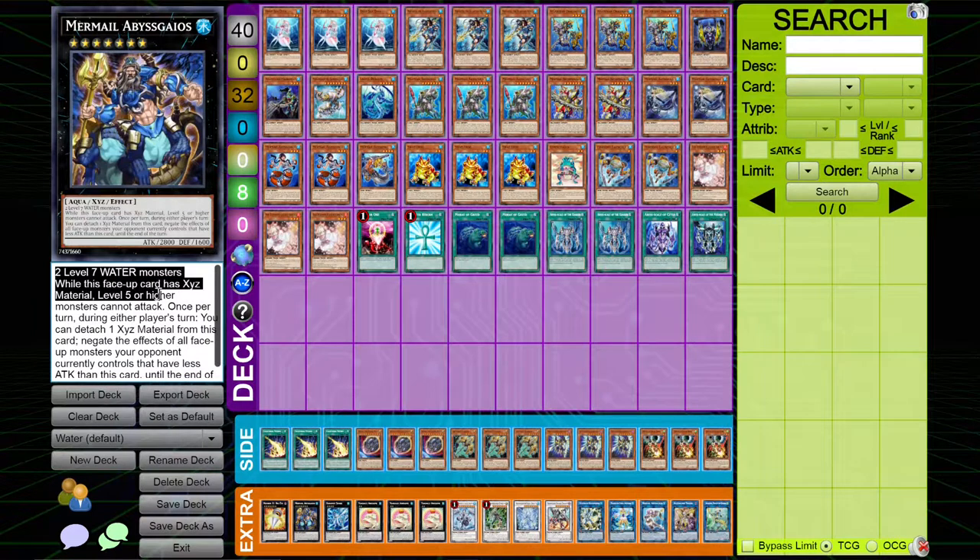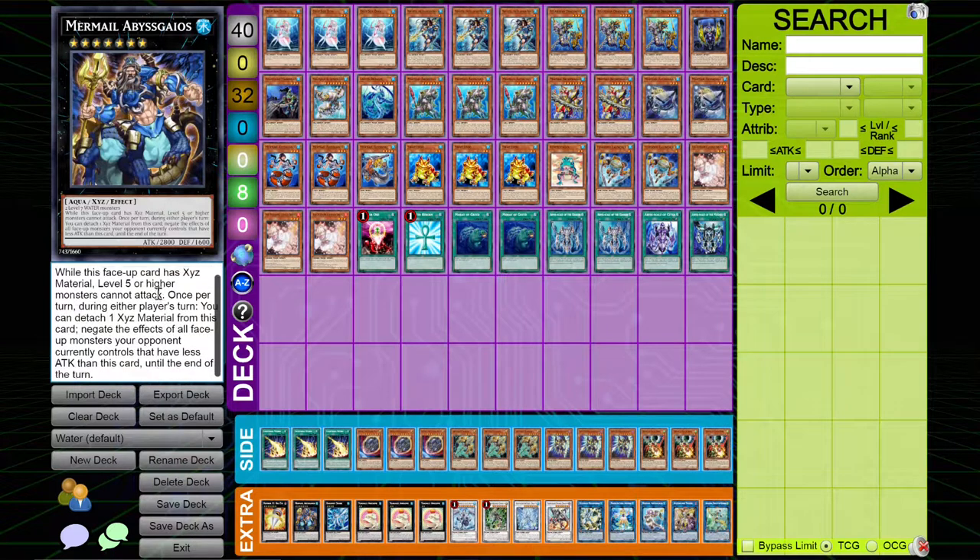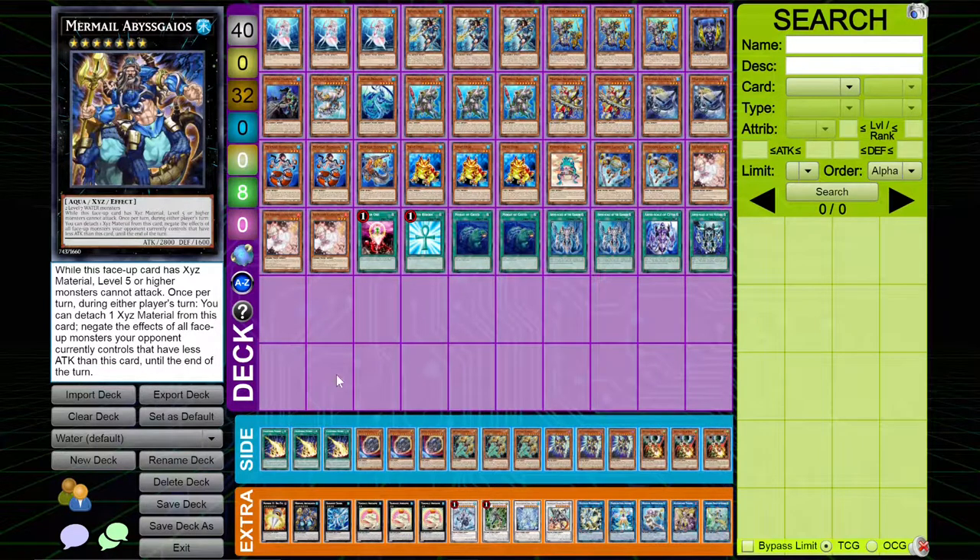While this card has material level five or higher, monsters cannot attack. Once per turn, you can detach one material to negate the effects of all face-up monsters your opponent controls that have less attack. This can actually stop cards like Dragoon, although that's not really gonna be helpful a ton. This thing can stop a ton of cards, and even though you do have negation to worry about, this card's just really, really strong — just being able to pre-negate everything.